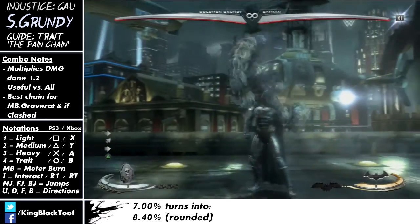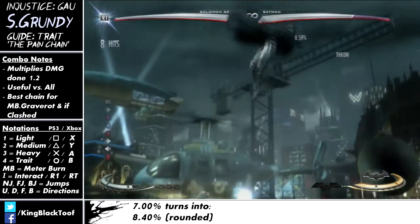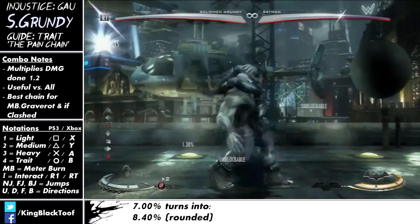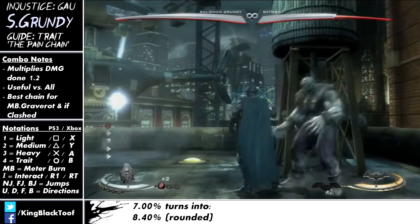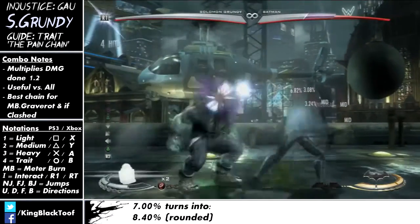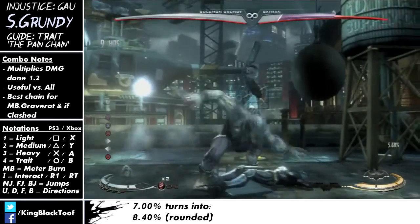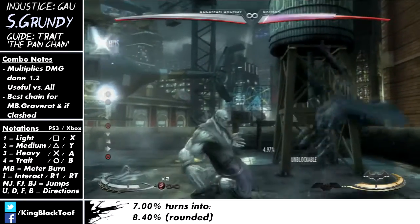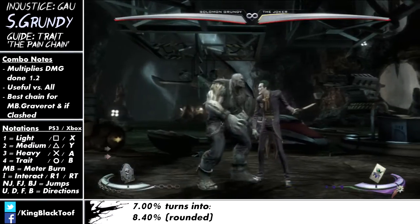The damage chain just increases your damage for the rest of the match on all your moves. I'm doing a basic combo here, nothing too fancy — and this does 44%. Now I've already got the damage chain on, so I'm doing the same combo again. It times it by 1.2, so it adds 20% to all your moves — it's 51%. That's a nice markup, about 7%, which is pretty good.